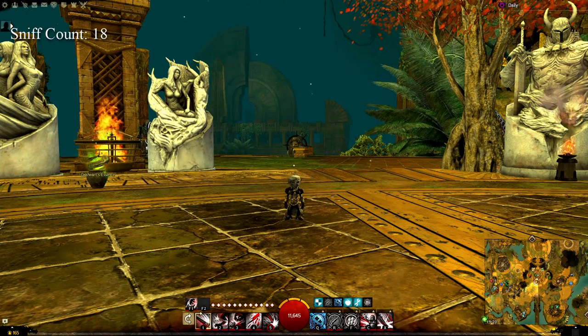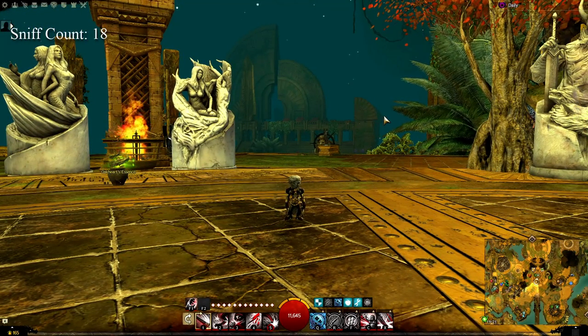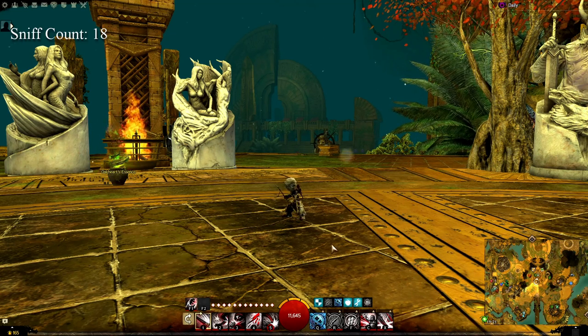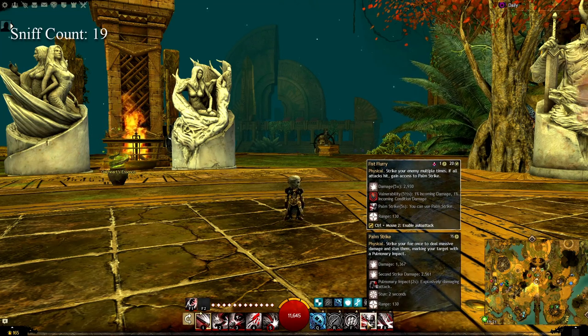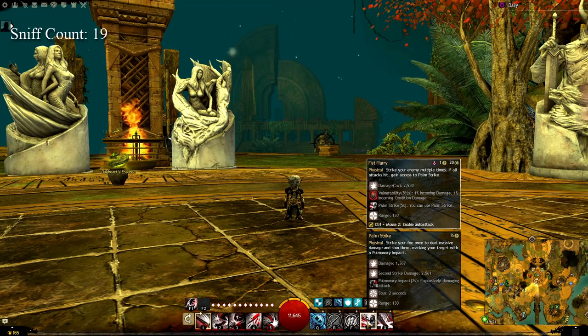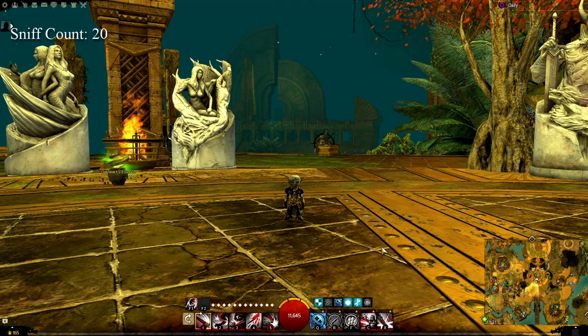And that's about it for the staff Daredevil. It might seem a bit simplistic, and it is — it's a simple profession, but that doesn't make it necessarily less fun. It's a high damage build and it's going to be up there. The simplicity means it's a more reliable damage build in a lot of circumstances as well. You bring a fair amount of CC to the party — the Palm Strike, activated by hitting every Fist Flurry strike, has a two-second stun, and there's also the launch and daze from the Elite. So it's just generally a fun profession. Sorry it's taken so long to get this video out.